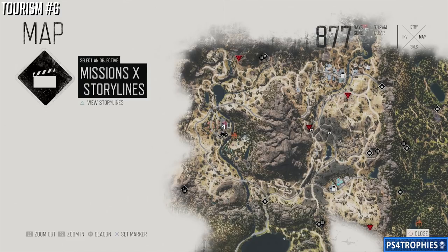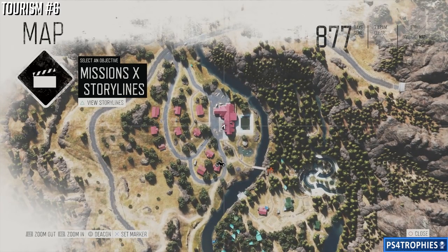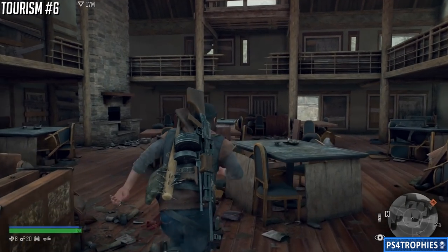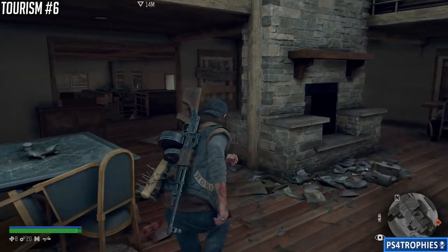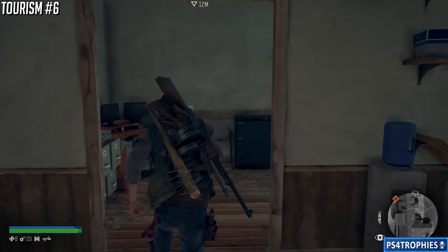Number six — I'm numbering these based on how they appear in your collectible menu — is just outside the Hot Springs encampment. Look for the biggest building with a pink roof, go inside, turn left, and swing all the way around to find a little office in the back.